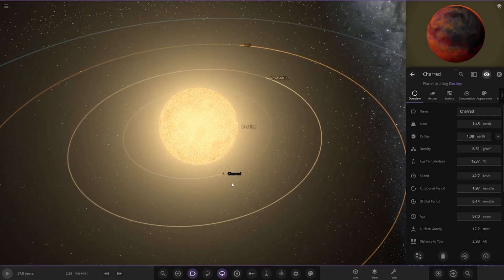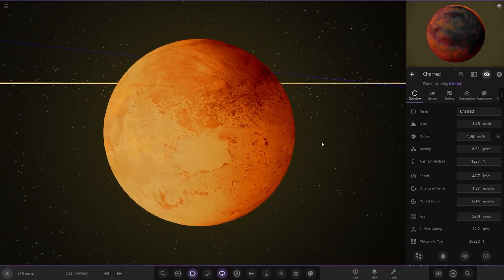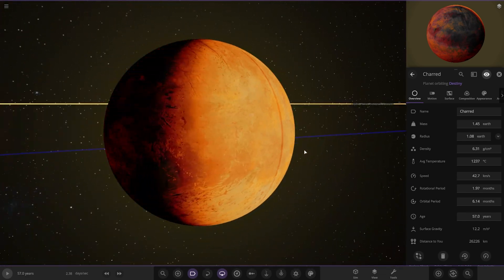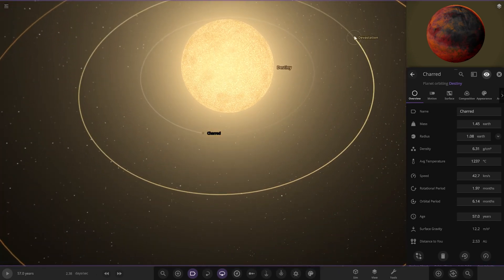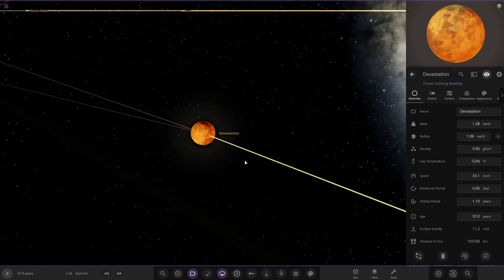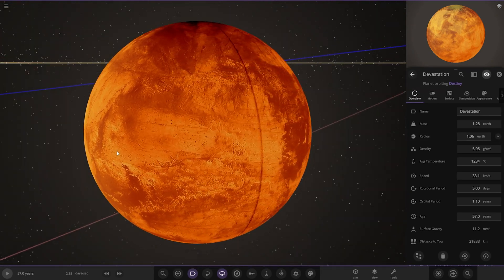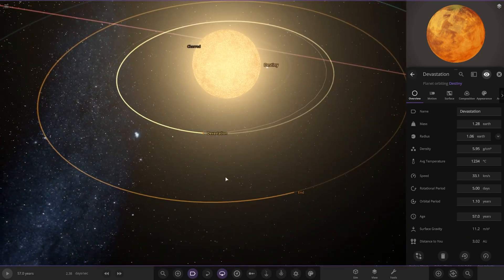First up we've got Charred — the world used to be quite hot, but look at it now. Very, very hot — completely ruined by the red giant. Next up we've got Devastation. These are all the same objects, just with different names. Completely ruined — unrecognisable from its original form.